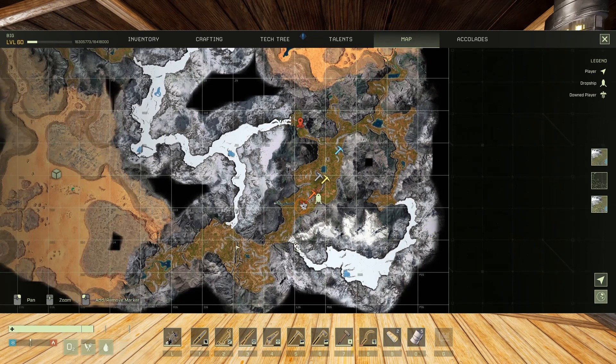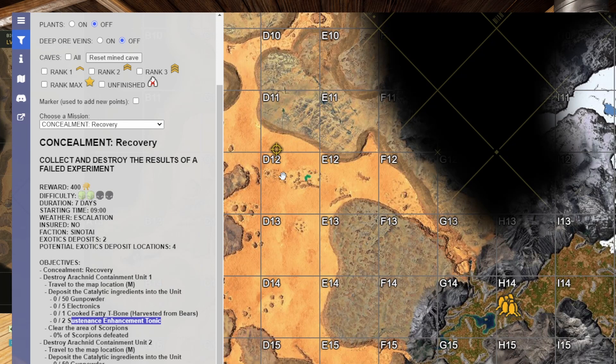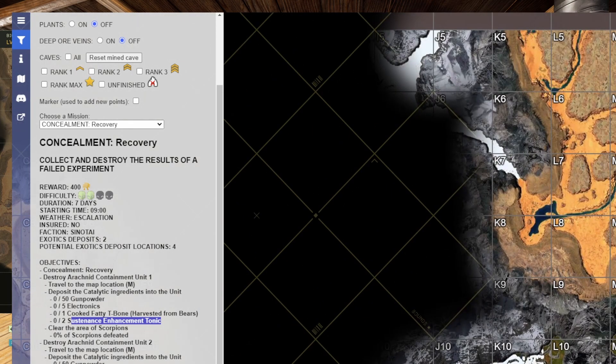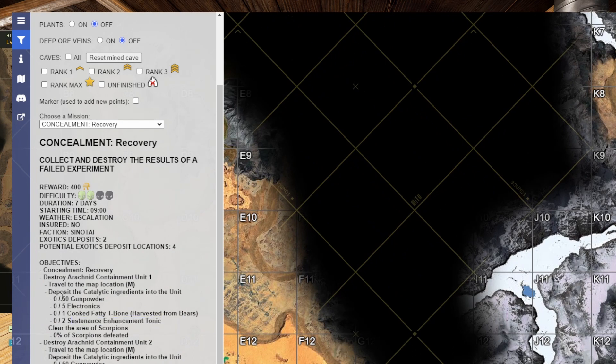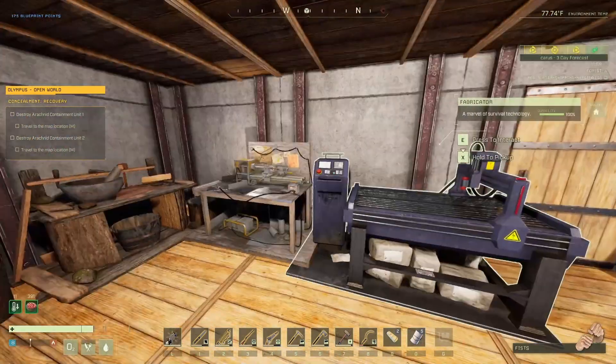So we are here, normally dropping in here. Gotta make your way into the desert — both biomes. I got like 50 gunpowder, not an issue. Five electronics in each, okay — double the amount, those two are not a problem. I don't have parity bone, we're gonna have to hunt a bear or two. Sustenance enhancement tonic — I don't remember how to make this one, we're gonna have to take a look.